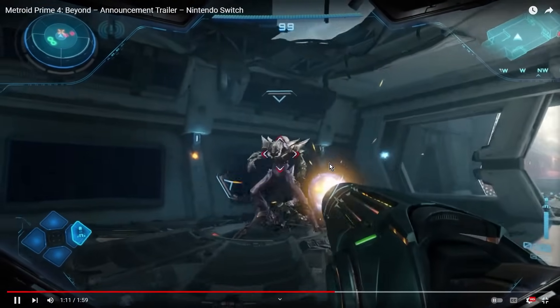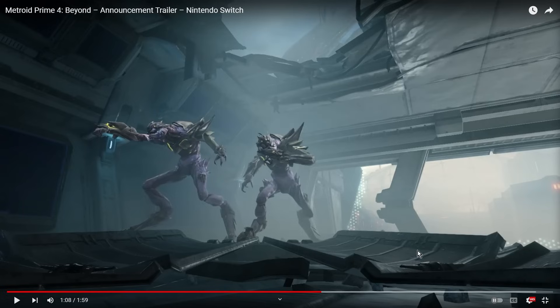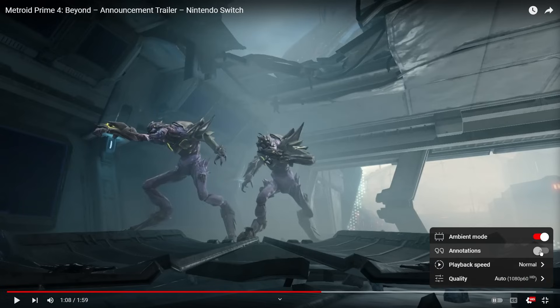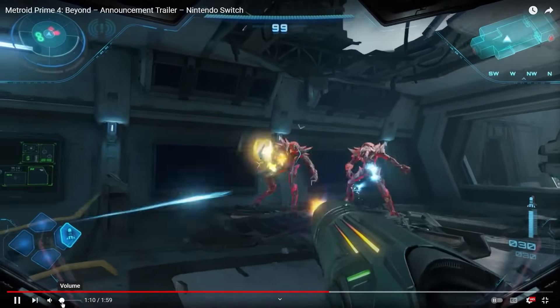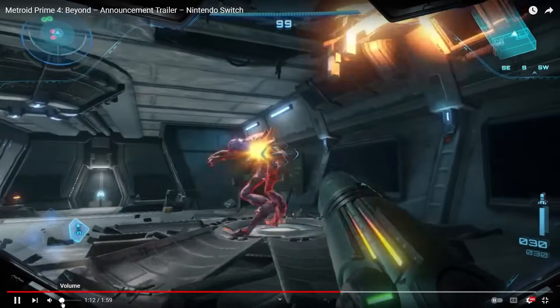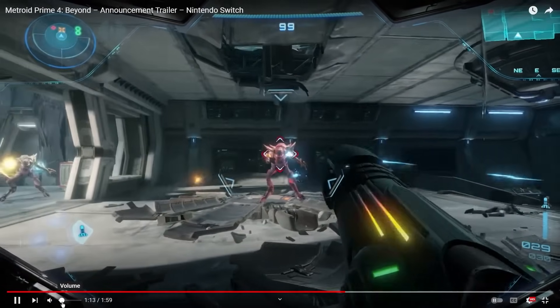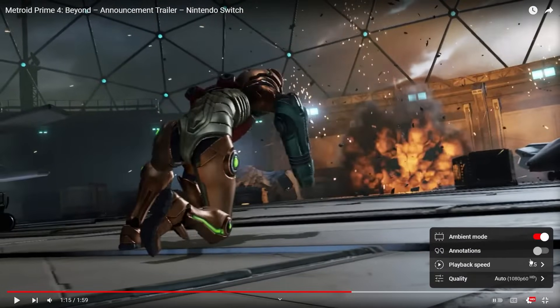Notice what's about to happen — she jumps to the right. That was beautiful. In slow motion you can see: she can still lock on and strafe left and right, dash left and right, but also she tilts her arm cannon as she does the charge blast. That looks amazing. Missiles can transition in seamlessly.